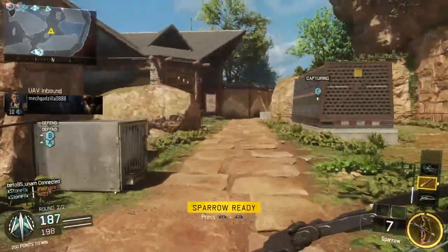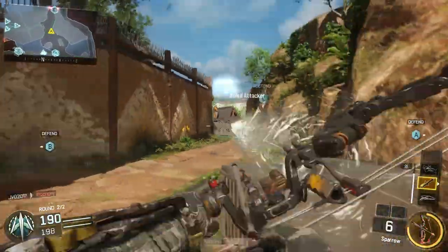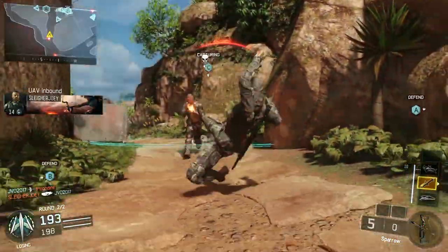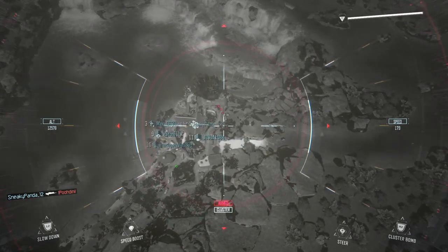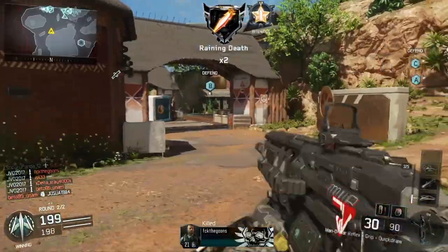Watch this — a teammate is at 198 points and I pull out my Hellstorm. They're about to cap C and end this game — it's already really close. Then I come in with the Hellstorm missile and boom — quad kill. I got killed first but then I came in with that Hellstorm and wiped them out just before they could cap the flag.